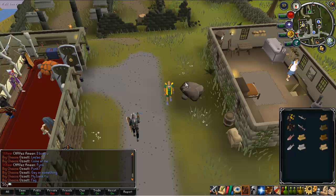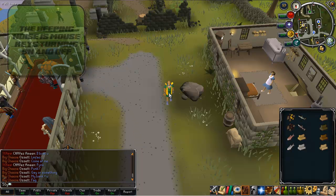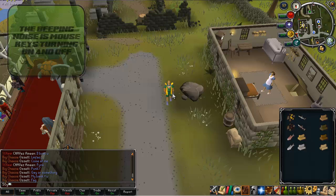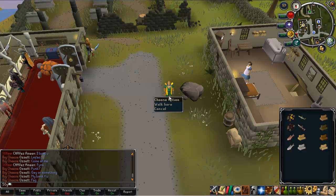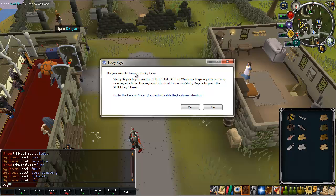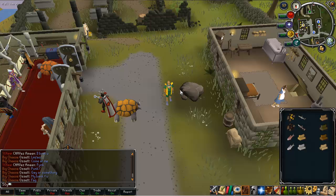Now moving on to activating the mouse keys. First, press Shift five times to activate sticky keys — just spam click your Shift button. A dialog will pop up saying 'Do you want to turn on sticky keys?' — just press Yes, and your sticky keys are now on. The next move is to double-tap your Control button — one, two — and that's on. If you want to turn mouse keys off, press it once; twice for on, once for off.